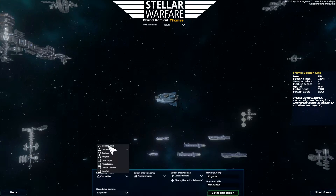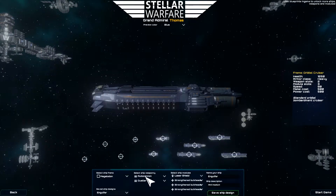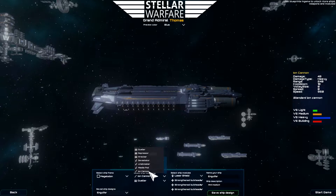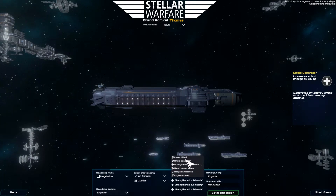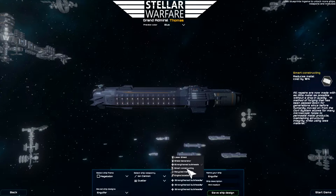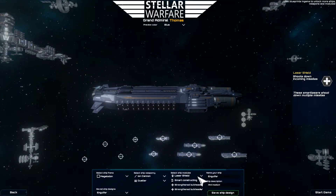Which means you can select a certain ship frame, certain weapons, and you can add modules in order to give them more shields, make them shoot down missiles, make them cheaper to construct, and lots of other options there.